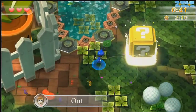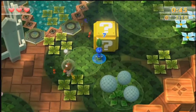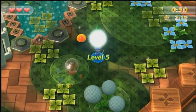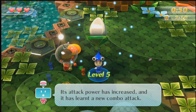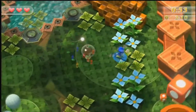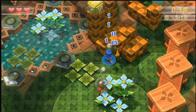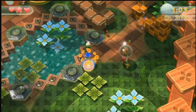It's either three per level, or two for level two and three for level three. No, I think it's just three. The Pikmin has grown into a bud Pikmin. Its attack power has increased and it has learned a new combo attack. What's the combo attack? Is it just keep mashing the one button? Because that's what I've been doing. Oh, it is — you just keep mashing.